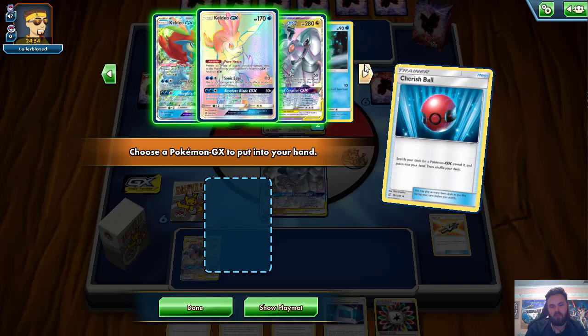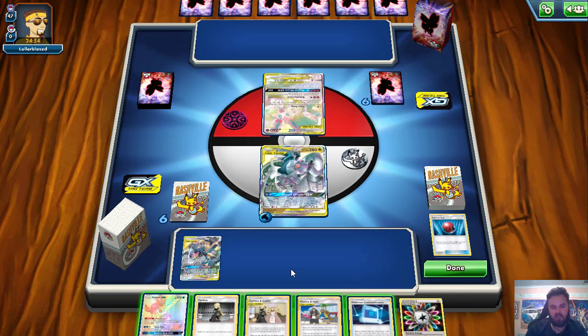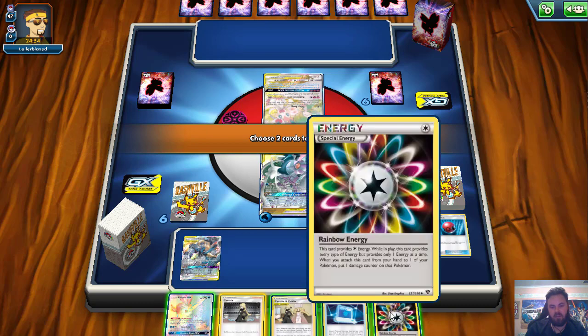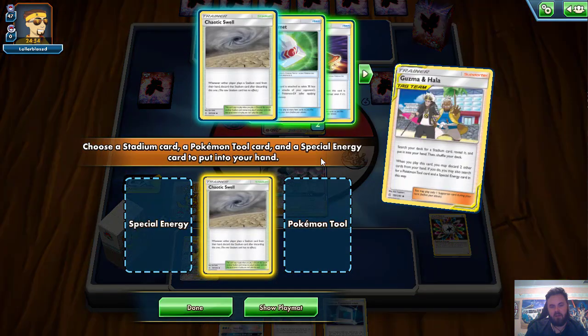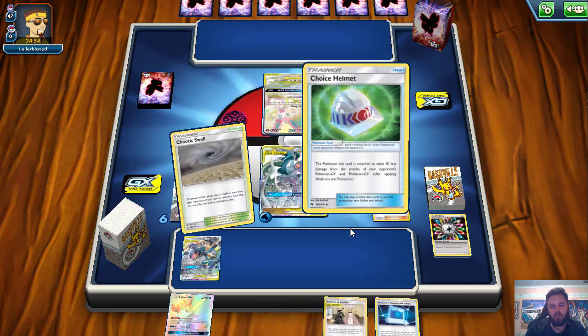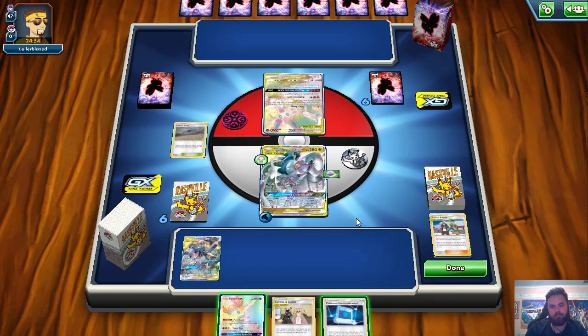We'll Cherish Ball and grab the Keldeo but I may pivot it away. I want to Guzma and Hala — discarding Cynthia because I can Cynthia and Caitlin next turn, and probably the Rainbow I already have in hand. Grab Swell, grab Helmet to avoid getting one-shot, and then grab Board. I can't grab Board — I have no more energies to grab. Where are my Rainbows? They're all prized — oh no, that's kind of bad. I might have messed up. Next turn the plan is to try and get down the Altered Creation GX. Because we have the Choice Helmet on ADP, we don't get knocked out by Kaleidostorm.